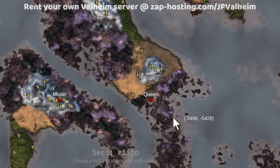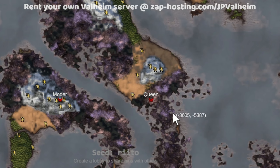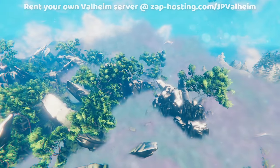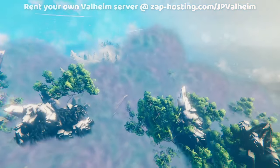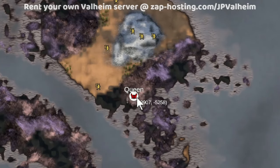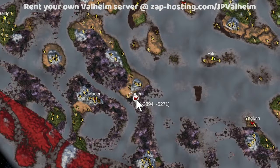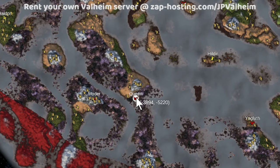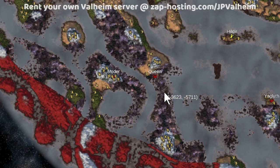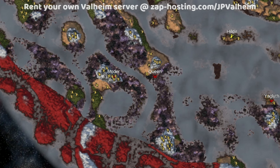This means this continent here is probably a great spot to build an Ashlands preparation base. You could have a really challenging Mistlands endgame experience and build some awesome base, and as long as you never went south of the Queen area, then probably — and of course I could be totally wrong — when they apply the update, all that land is going to get removed. Meaning you could just make a base up here, and then you'll be ready to sail right to the Ashlands, experiencing it the way they say is best: by boat.